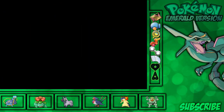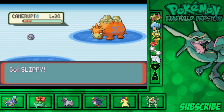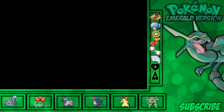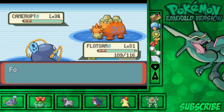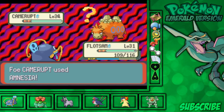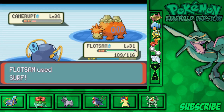A new trainer appears — Scribe Kim, who claims to be a cut above the regular grunts and says he's not stalling for time, just going to pulverize us. He sends out Camrupt. We send out Slippy first and switch to Floatsum. We're aiming for a roughly 45-minute video; we're at the 26-minute mark. I spent some time looking up Team Magma's symbol and Rayquaza's info instead of playing, so we'll go a bit longer than usual.